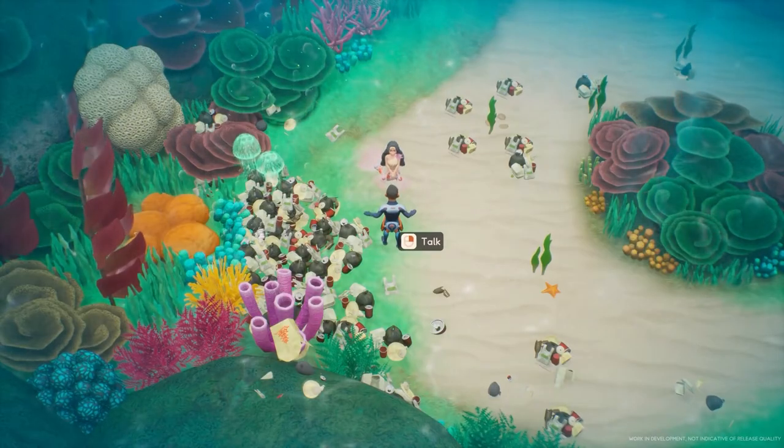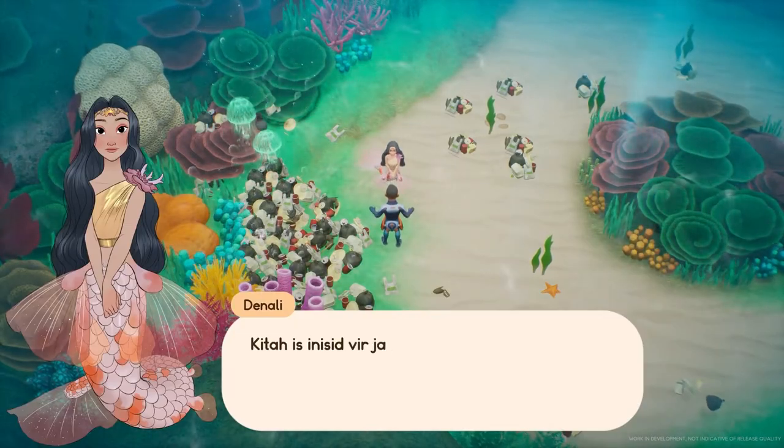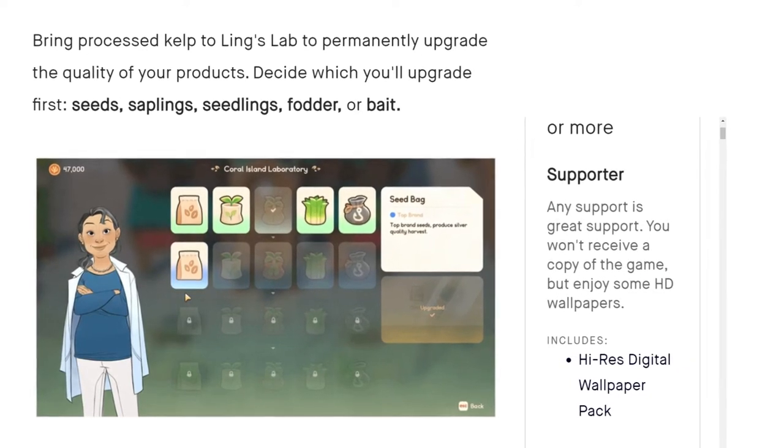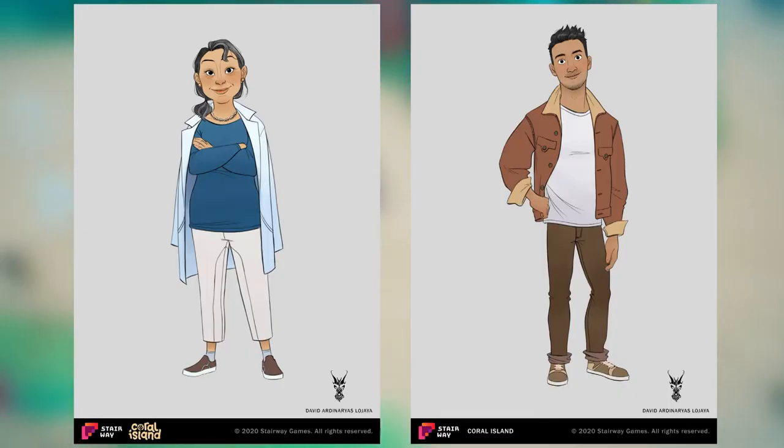One new feature that we've learned about in the lab is the ability to trade processed kelp to permanently upgrade the quality of your products. You can choose between upgrading seeds, saplings, seedlings, fodder, or bait, and you'll have to choose an order to upgrade them in. This upgrading system seems to go from regular to silver to gold, with gold items selling for more money. The lab in Coral Island seems significant to the game's narrative, and I'm super looking forward to interacting with the two characters who work in the lab, Ling and Sora.